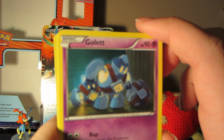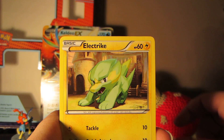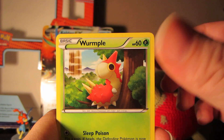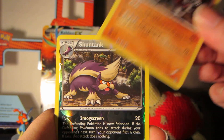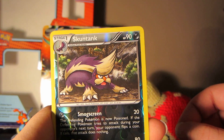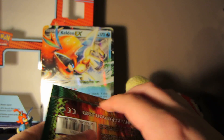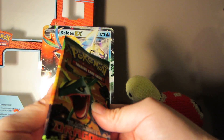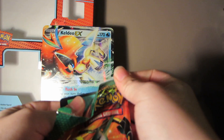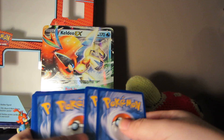I got a Gullet, Weasel, Drifloon, Electrike, Wurmple, Flaffy, Ninjask, Thro, reverse Skuntank, and a rare Gothitelle. Definitely don't need that one. Hopefully we can end on an EX or something here, that would be pretty nice. Although when it comes to these special boxes and stuff, I have very bad luck.